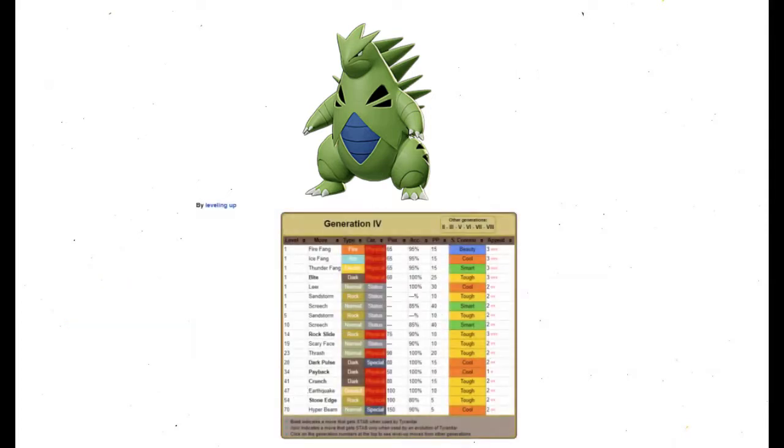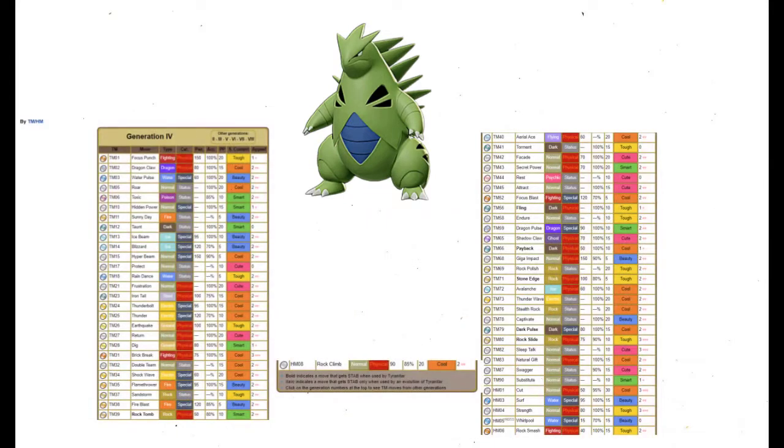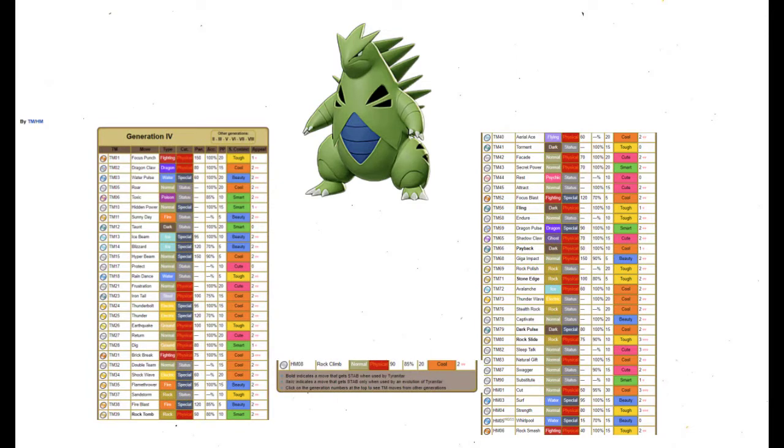In addition, our Move Pool is excellent, especially from level up. At level 14 we get Rock Slide, a strong move that can cause flinching. Later on we get Earthquake, Crunch, and Stone Edge, all of which I plan to have in our final setup. Our TM learnset is expansive too. I'm not sure what our last move will be, but I'm leaning towards Aerial Ace at the moment to give us an answer to Grass and Fighting types.